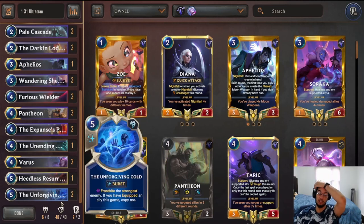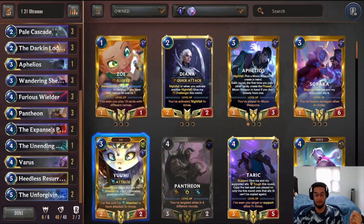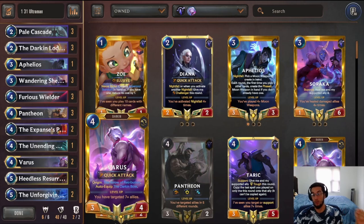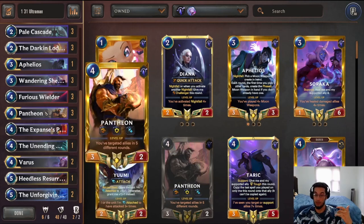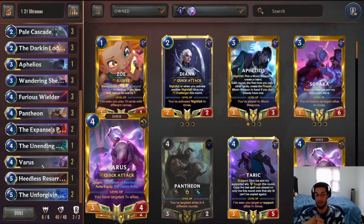Additionally, you also get access to stuff like Unforgiving Cold, which lets us beat those Atrex Cain decks and protect our Pantheon against certain strikes, or protect Barriers as well. Barriers also becomes an alternate win condition because Barriers himself will have Overwhelm and Quick Attack once leveled up, and because you're self-targeting your units to level up Pantheon, you get to naturally level up Barriers as well — setting up a double threat between Pantheon and Barriers to finish almost any opponent.